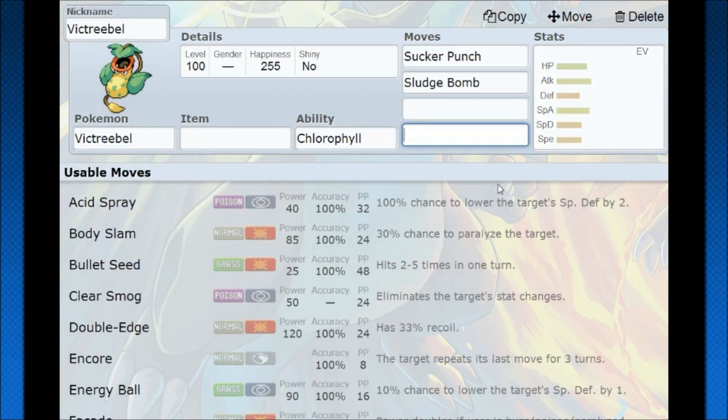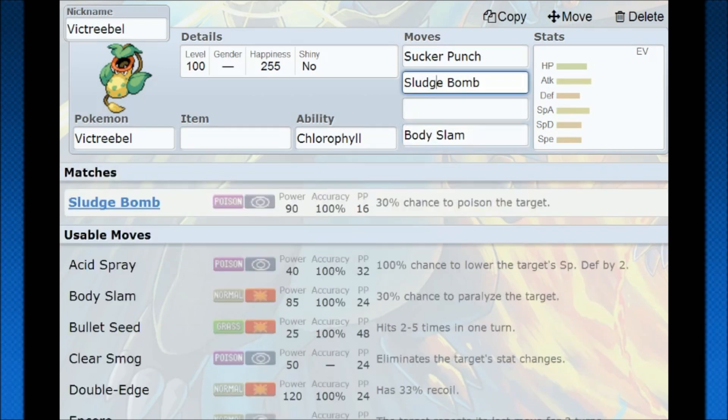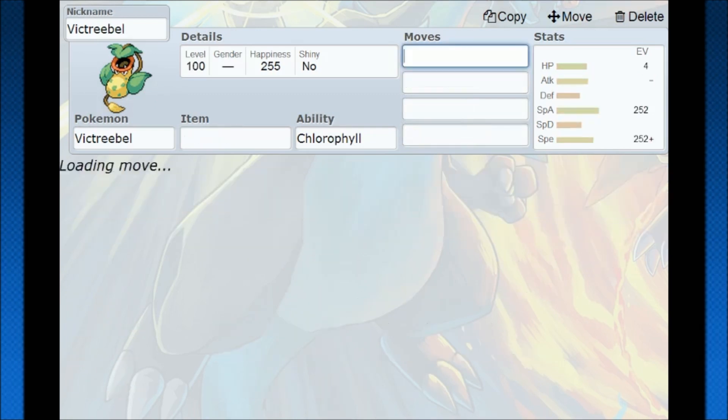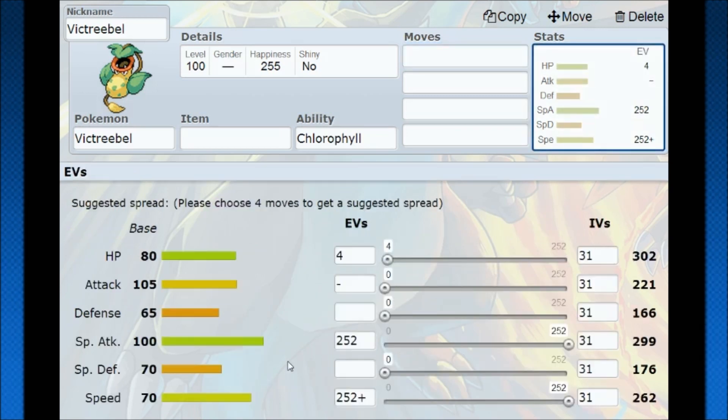Here are some other moves worth considering. It has Body Slam for use against minimizers. It has Sludge Bomb for a chance to poison your target and deal STAB damage. Sucker Punch gives priority and extra damage — on the Growth set, Sucker Punch could work instead of Weather Ball, because you're going to be able to outspeed your opponent through that priority and just ruin their day. There's also the Choice Scarf set if you don't want to set up the weather.